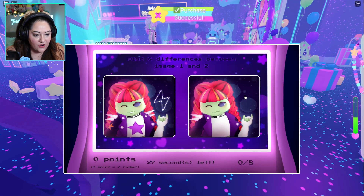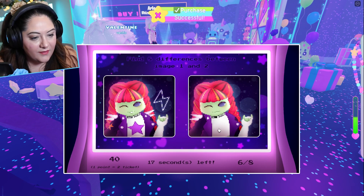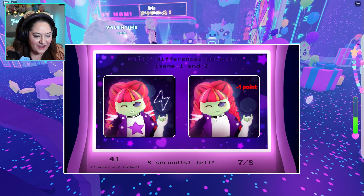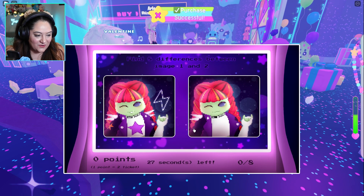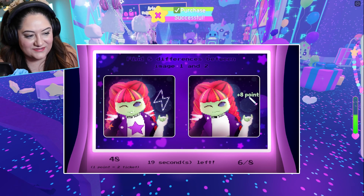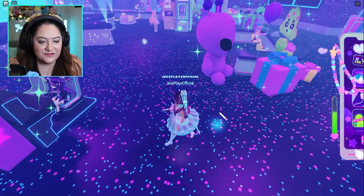This one is Find the Differences. I know already there's one here, here, here, here — the necklace, her mouth, this and the star. I missed one the first time but I played again and got them all: necklace, mouth, this thing, that dot, and this one. There we go — I now have 216 tickets. So that's the Find the Differences game.